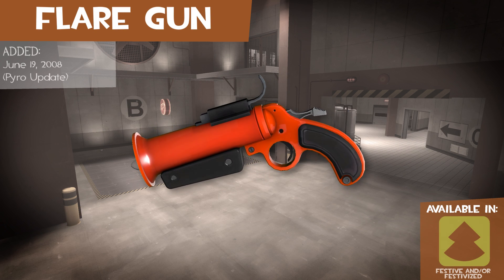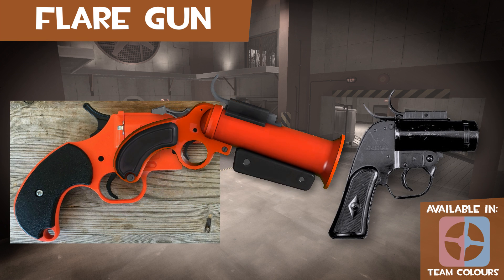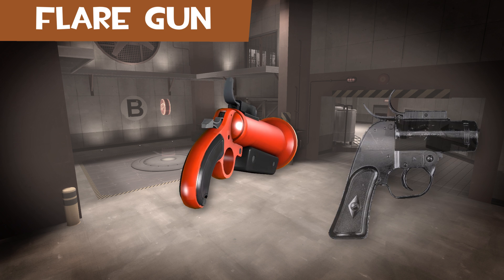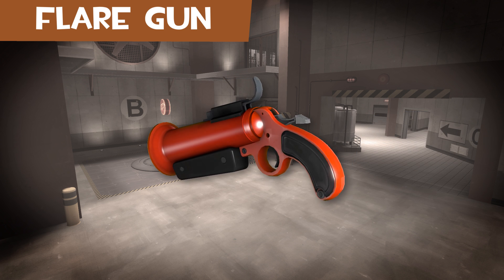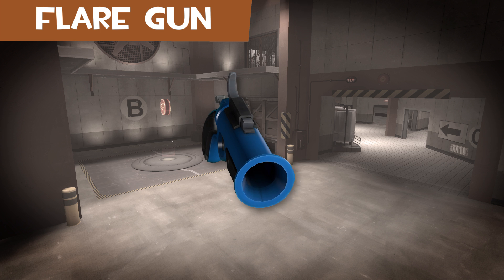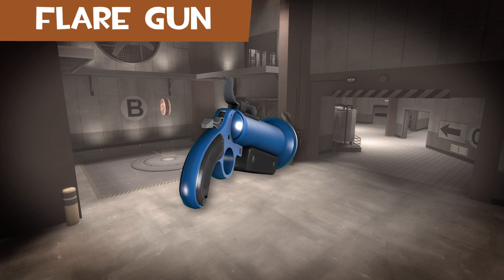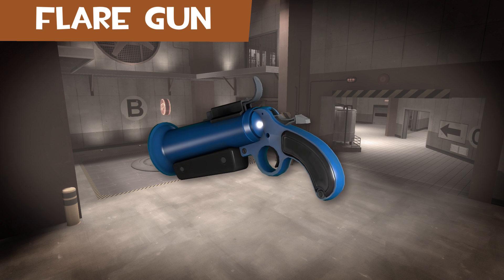The flare gun is similar to an Orion flare gun with the latching mechanism of an M8 flare pistol. Flare guns are used either as a distress signal or a source of illumination in real life. Some flare guns have been used as weapons during World War 1 and 2, either modified to fire non-flare rounds or as a makeshift weapon.